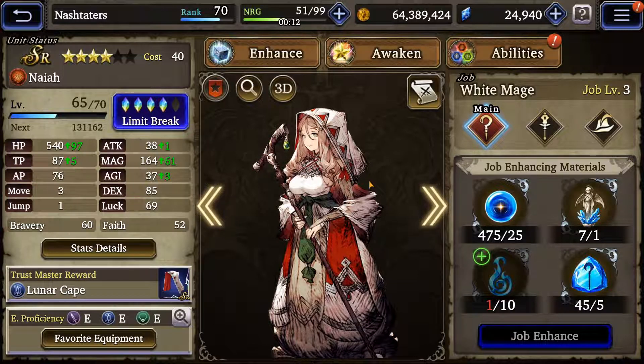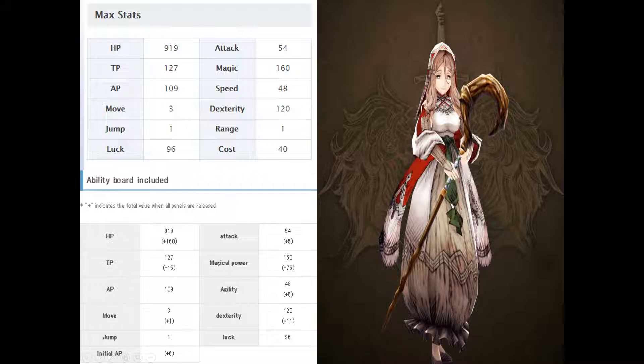So when looking at her stats, you can clearly see that her most standout stat is going to be her HP. Given the fact that she is an SR unit, her HP seems to be a little low. But when you add from the grid, it does add an extra 160.